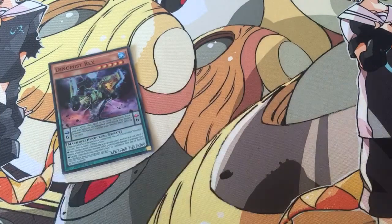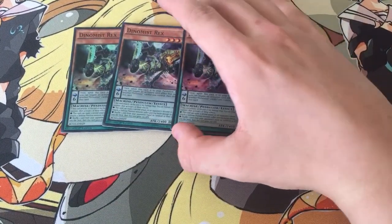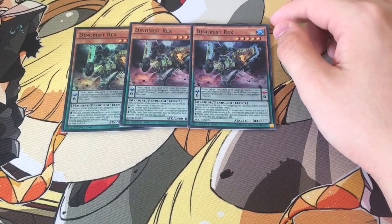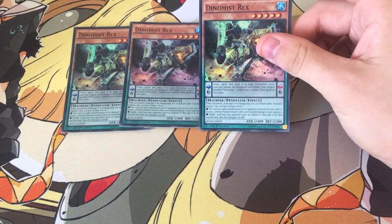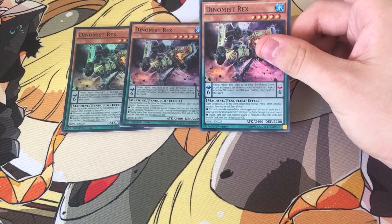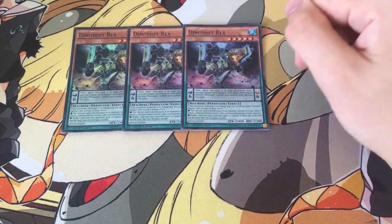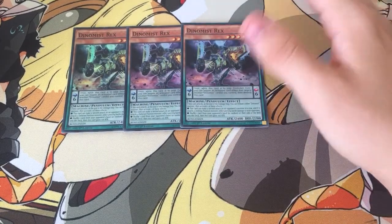So to start us off, just 3 Dynamis Drex, arguably the best card. Its Pendulum effect — like all of the Scale 6 Dynamists — once while this card is in your Pendulum Zone, you can negate an activated card effect that targets another Dynamist card you control, then destroy this card. So it doesn't destroy the targeted card, but it negates the effect. If they were to Book of Moon or something, you can negate it, destroy Drex, activate another Scale 6, and Pendulum Summon Drex back.